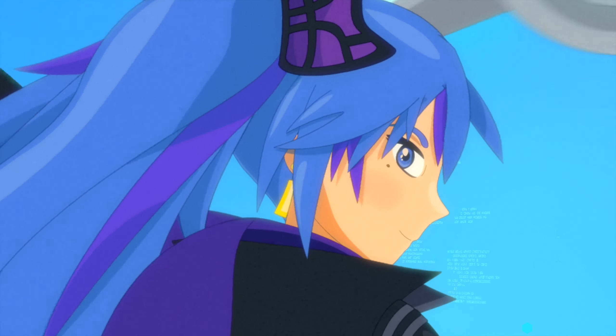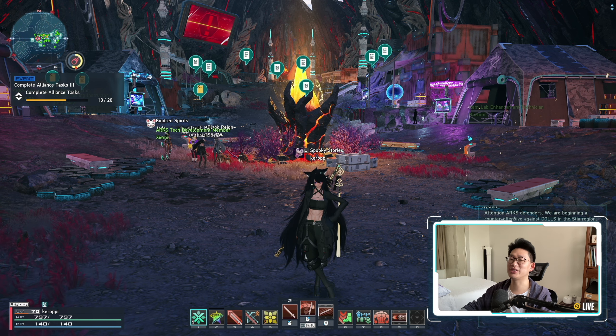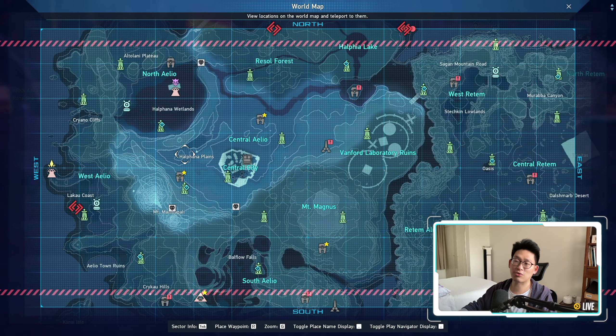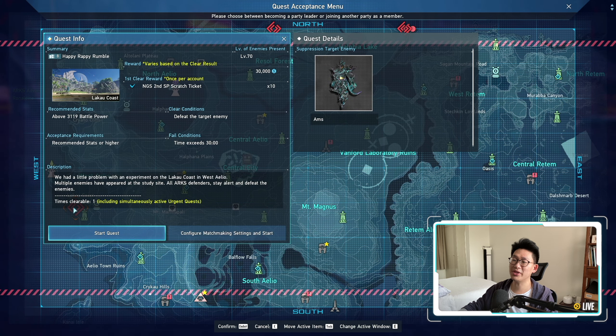Let's begin the video. So you find yourself in the position of being party leader and everyone just gives you the password and tells you to join the urgent quest. So what are you going to do? First of all, you're going to open up your menu and select the correct urgent quest. In our case, we are going to be joining the Happy Rappy Rumble, which is the seasonal quest. Once you click on it, you're going to see right here: configure matchmaking settings and start. You're going to click on this.